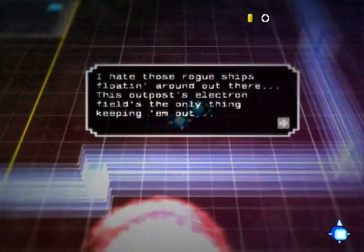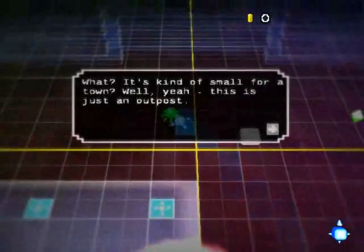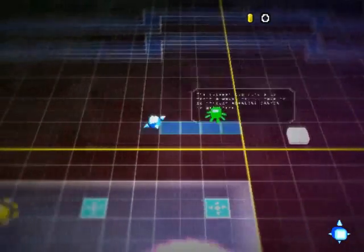Here's an NPC — he's got something to say to me. So you can talk to them and see what they have to say. Some of them might have something to give you, or something to tell you, or ask you — whatever the case is.